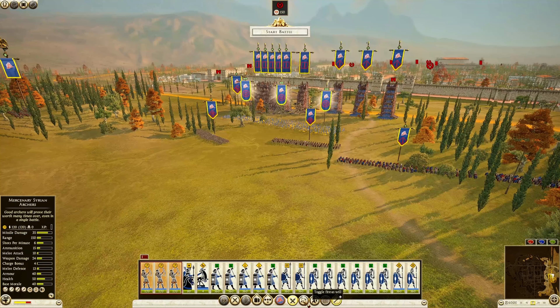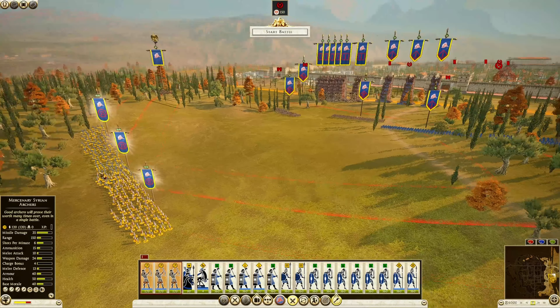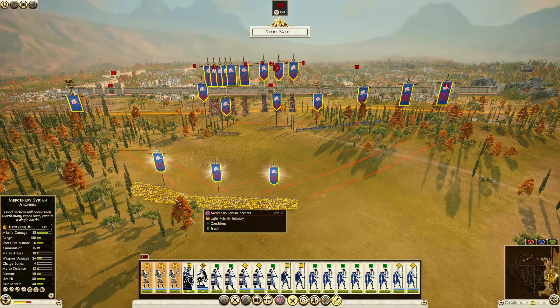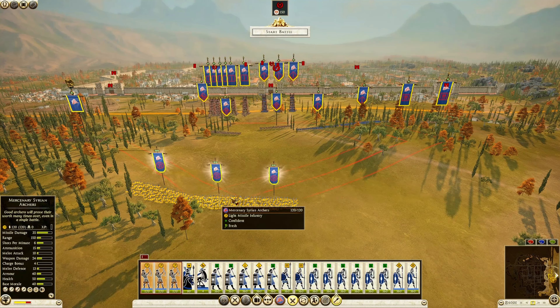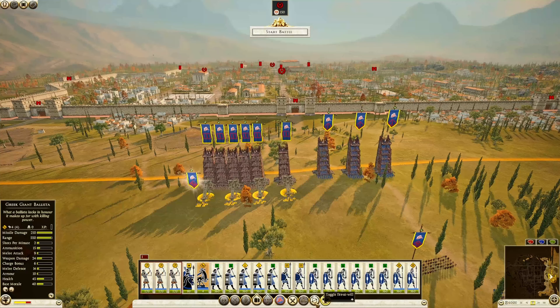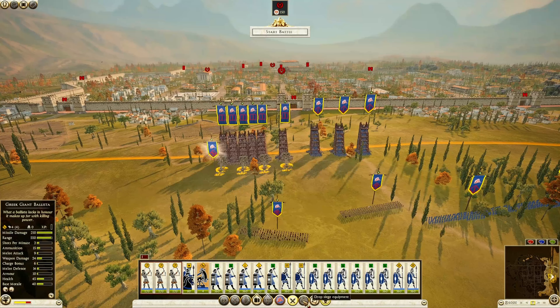For ranged units: guard mode on, fire at will off — absolutely off. Keep an eye on them, protect them as much as possible. For the artillery: turn off fire at will. You can turn guard mode on, but it doesn't really matter much to them, because they won't leave the artillery piece until you tell them to — or if all of the artillery pieces are burned down.